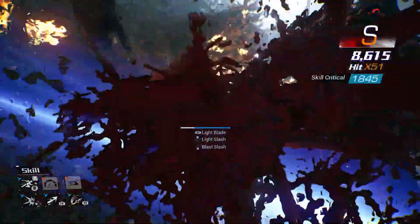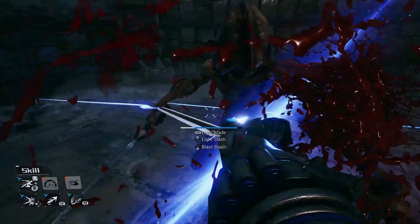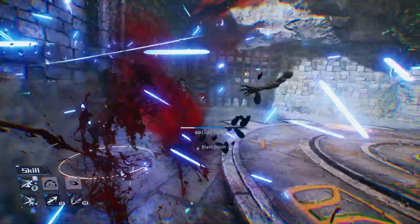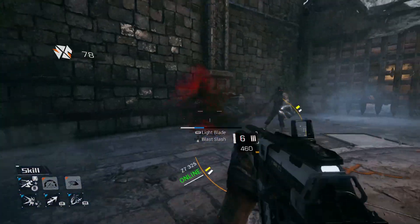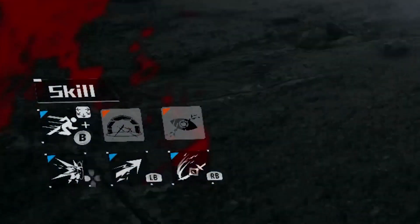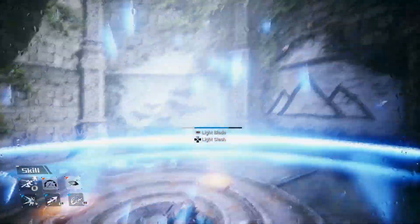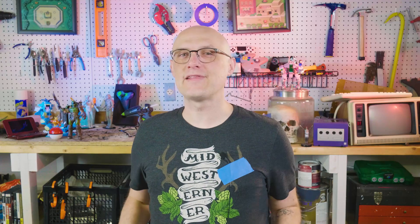You get a sword that you can occasionally use, which is neat. You jump into the fray, slash up some enemies, and then wait for the cooldown. Along with that, you get a couple of sword powers like a slash shot and a ground slam to send bad guys into the air, which can lead to some really fun combos — you throw an enemy into the air and shoot at them while they're up there and defenseless. It's neat.